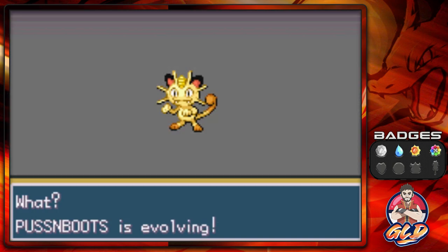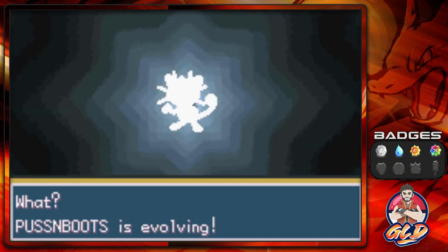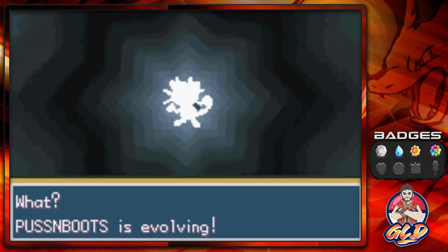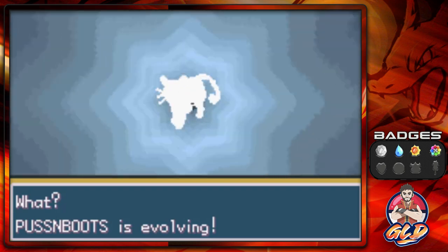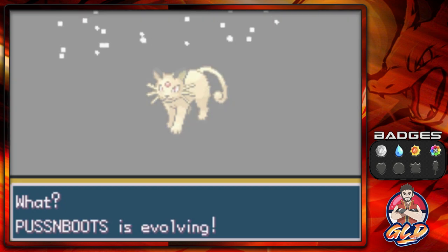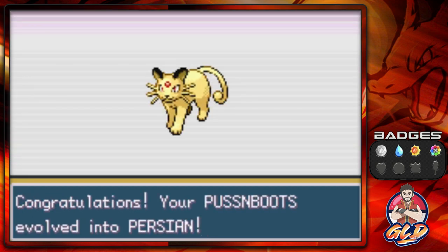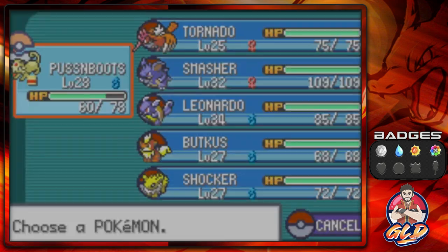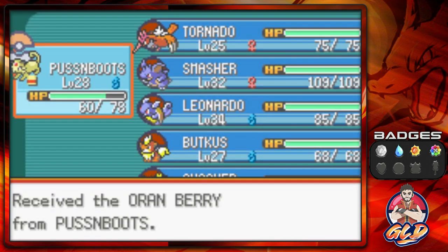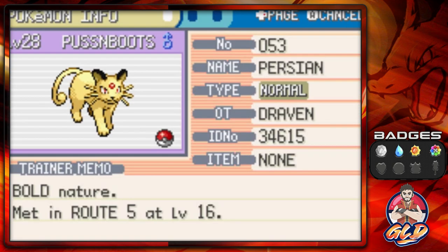Puss and Boots grows to level 28 — and yes, somebody commented on my last episode about five more levels to evolve. Here you go, five more levels! It is now a Persian — a very very quick Persian. Puss and Boots is now a Persian! We grabbed the Oran Berry it was holding. Let's take a look at Puss and Boots now as a Persian.